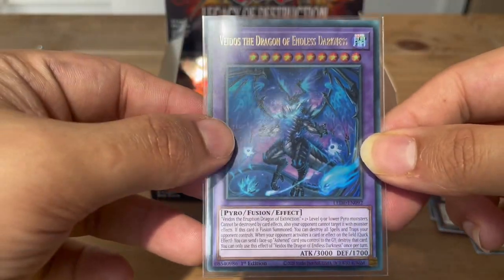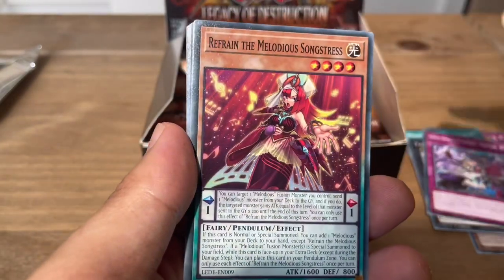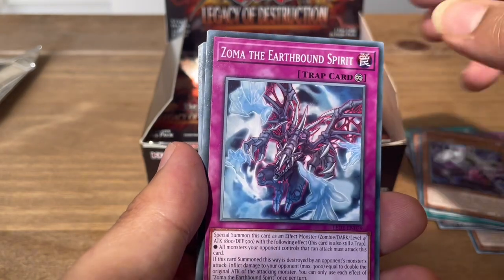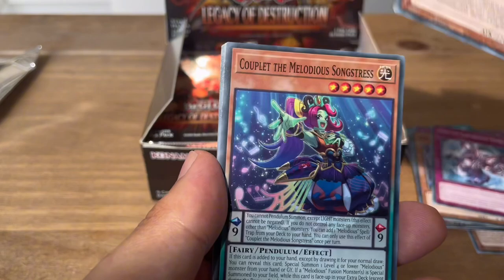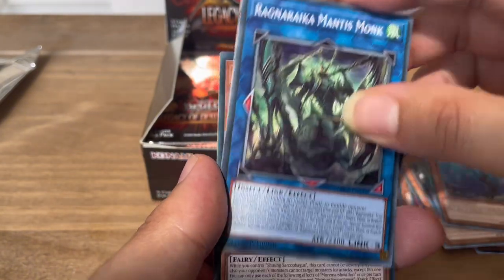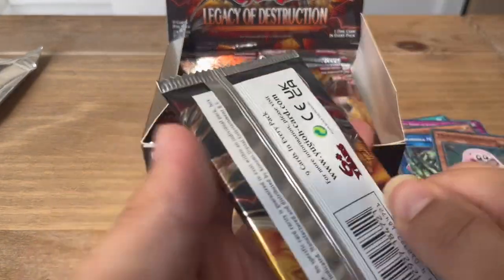There you go, nice and sleeved. Next pack: Simple Spoils of Slumber Morion, Refrain the Melodious Songstress, Gruesome Grave Squirma, Zoma the Earthbound Spirit, Mikazuki no Yaiba the Moon Fang Dragon, Kuplet the Melodious Songstress, Cooling Embers, Ragnarika Mantis Monk. And for our super we have Marshmallow — very nice.